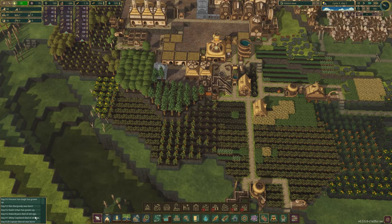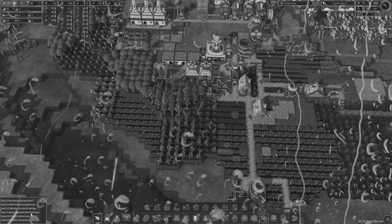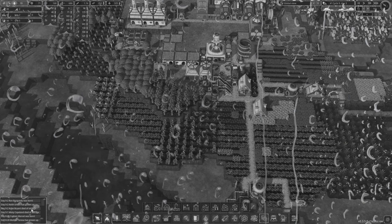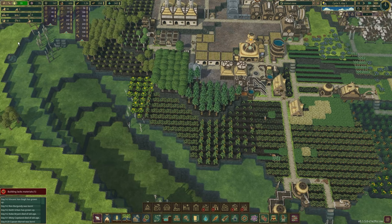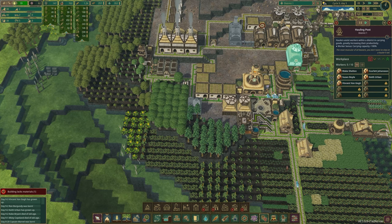Already we have a bunch of changes in our beaver population. Yesterday we ended at Misty Copeland dying, which unfortunately happened. Kobe Bryant also died. Keith Urban grew up. Ron Burgundy was born — "Do you know who I am? I'm kind of a big deal." So we just gained Ron Burgundy but lost a couple more. We still have two beavers waiting. I almost think I want to build another housing area because we still have five vacant jobs.